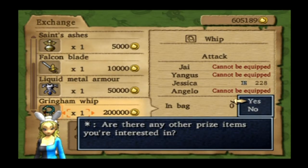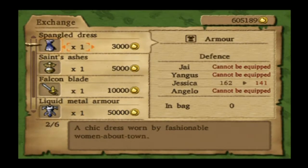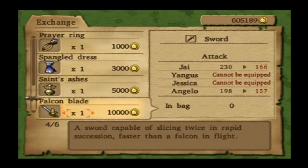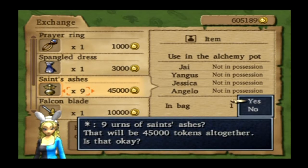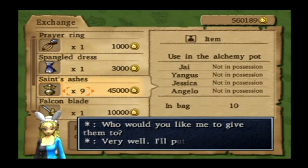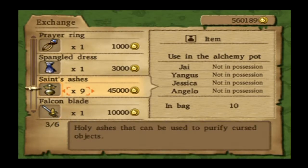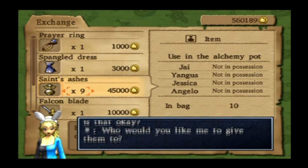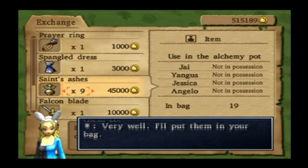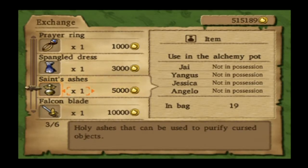There's something else you can do — you can use the prize exchange as a way to make money. For example, I'm going to buy a bunch of Saints Ashes. I've got 500k worth of tokens left so I'm going to use it. I need Saints Ashes for alchemy anyway, and I wish you could get 999 but the max you can get is 9 at a time.